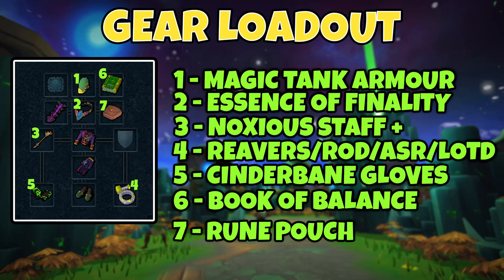The glove slot is very important — you're going to want Cinderbane Gloves, since we're focusing on manipulating weapon poison damage. The Illuminated Book of Balance also works in accordance with that: its special attack deals five hitsplats to the opponent, and each hitsplat has a chance to proc weapon poison damage. That's why you use it over any other pocket slot item, and it's relatively cheap to use. Finally in your seventh slot you'll have a rune pouch — I'll cover all the runes you need later.